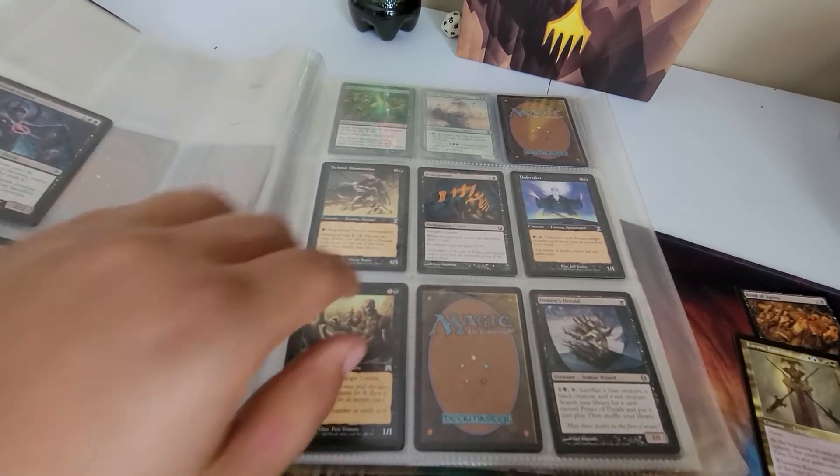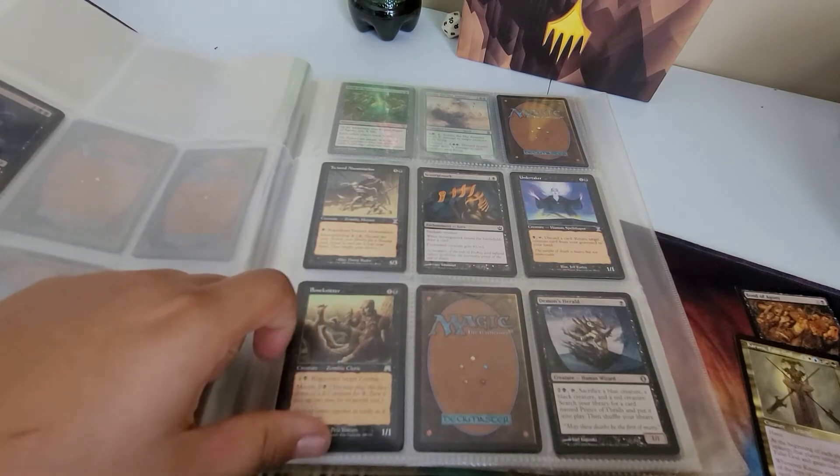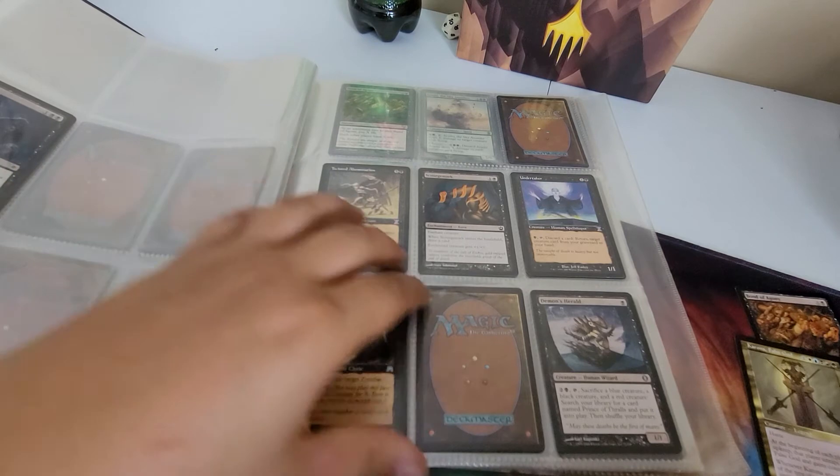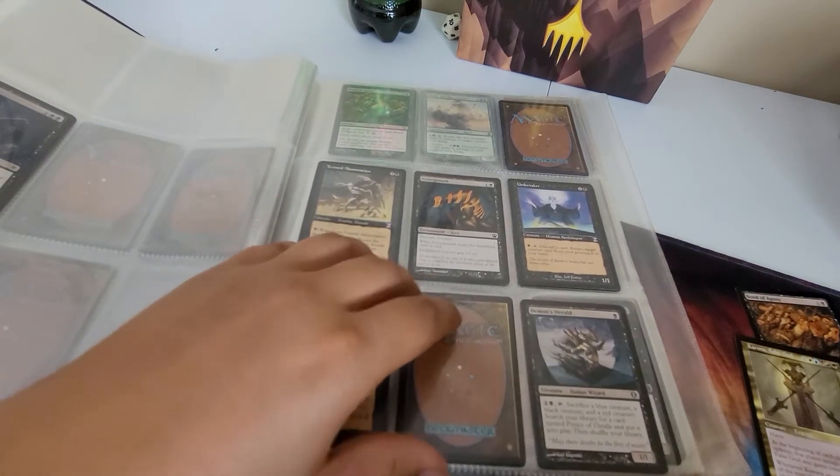Some psychopaths - it's not that good. Toasted Abomination - I just like that card. Undertaker - it's an old card, you can regenerate this, you can morph them. Junk, really.